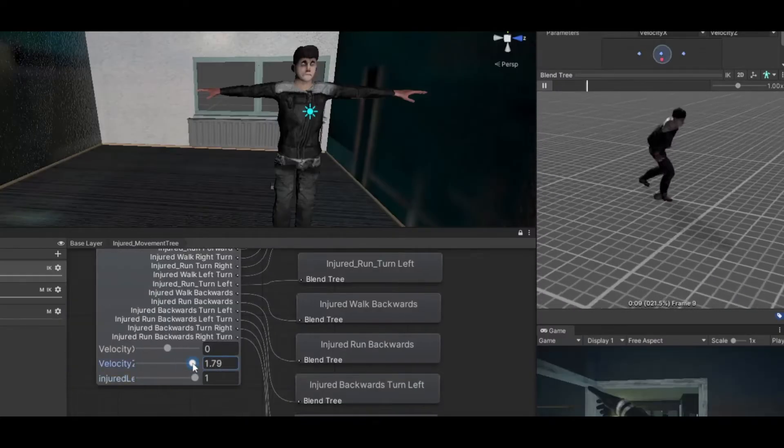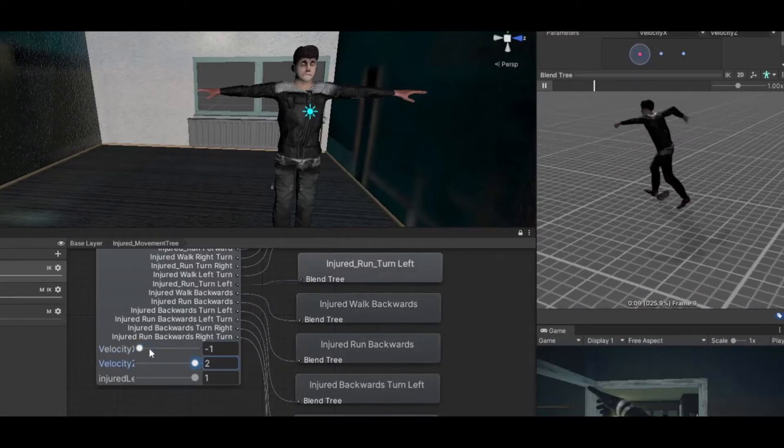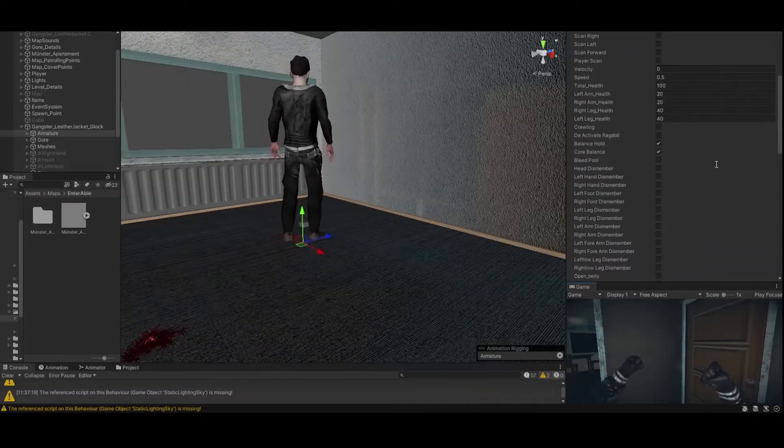I'm using animation layers as well for different scenarios, such as the enemy being wounded, or the enemy smiling or frowning. I can make mouth animations fitting the sentences that they are going to say. But of course there will not be much talking, because otherwise it would be way too much work for me.